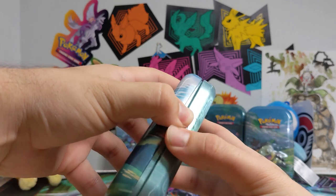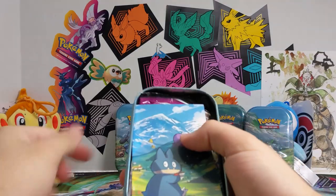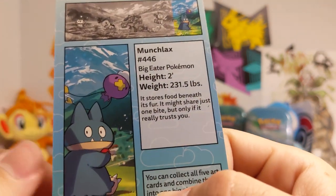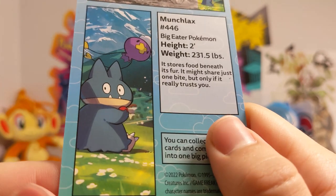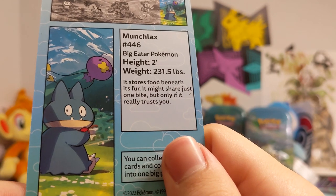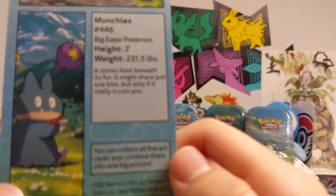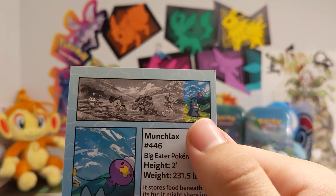Let's see. There's our card, and it should have some stuff on the back. Munchlax, the big eater Pokemon. Damn, this thing weighs 231 pounds, and it's short too. Stores food beneath its fur; it might share just one bite, but only if it really trusts you. Collect all five — oh, I had it backwards, he's actually last.